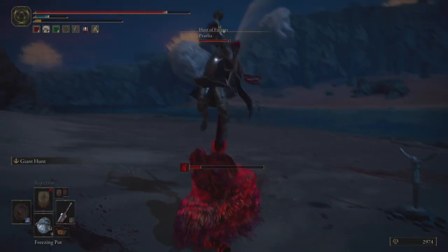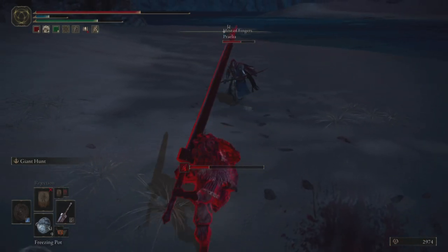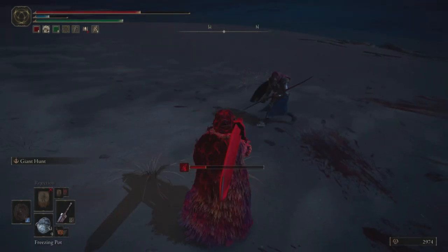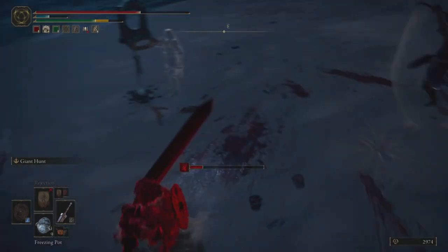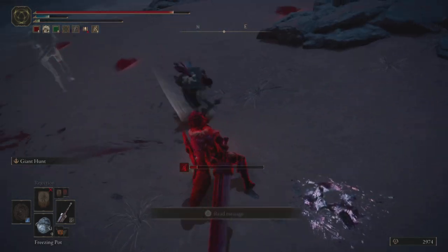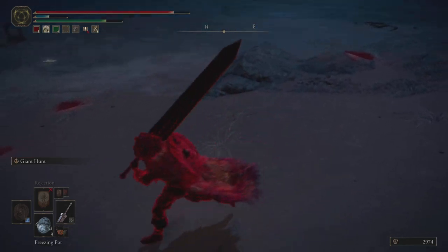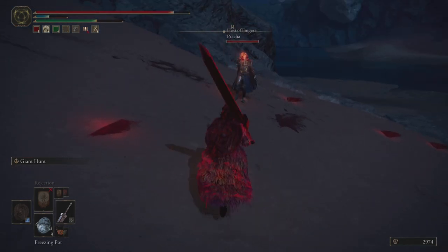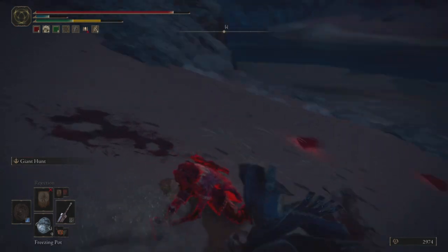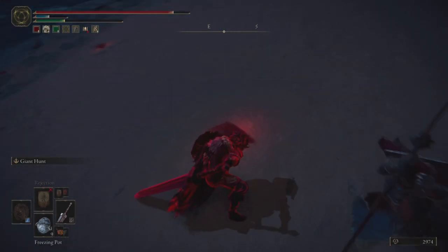In that moment where they went for their jumping attack, had I swung a little bit earlier, they would have been knocked out of that animation because they wouldn't have the poise to tank my hit — even though a jumping attack does have some hyper armor. The poise damage of my heavy attack would be more than the hyper armor of their jumping attack. So that was a good moment to understand how that interaction ended up being a trade.